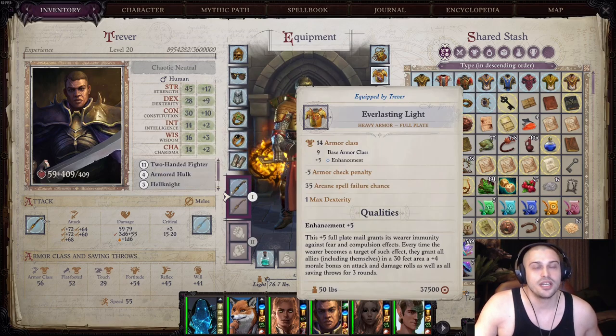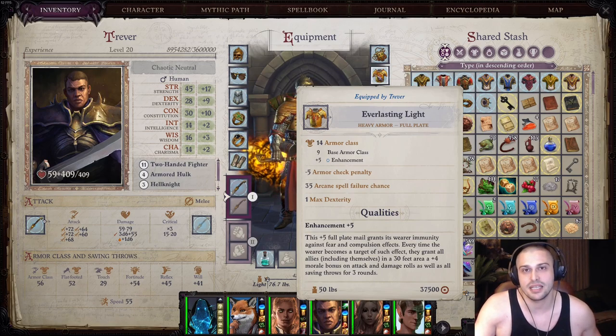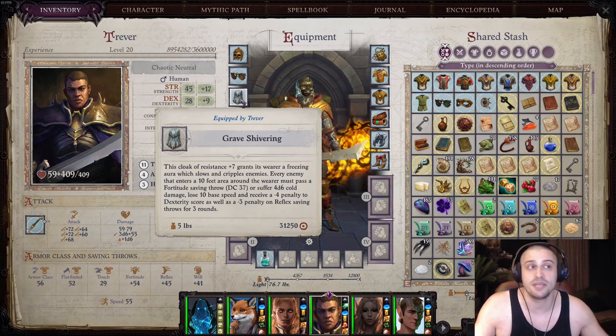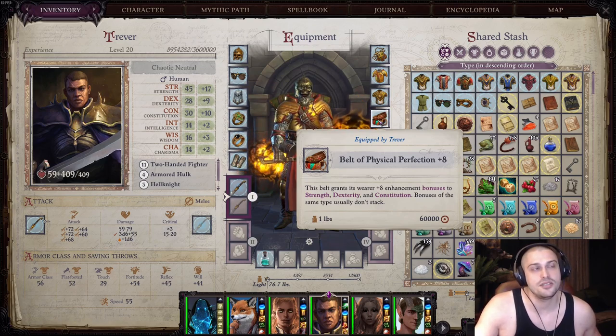For armor, any armor that's heavy or medium — adamantine or mithral — is valid. This one might be the best option, but it's mega late game. For a cape, it's classic all-saves-up, plus 1 to 7. If you can equip some with saves and passive abilities, do so. For under armor, heavy fortification. As far as belt goes, early on when you find Trevor it should be strength and constitution. Later on you can transfer to Belt of Perfection plus 4, 6, and 8.